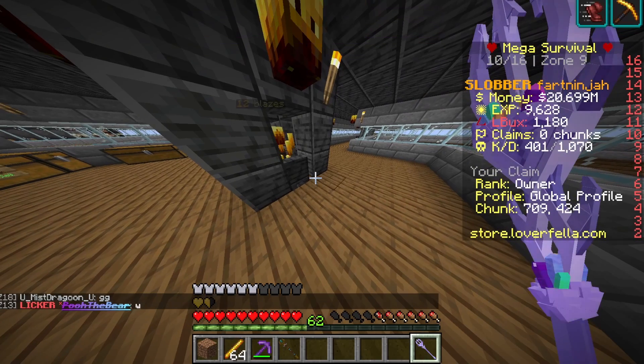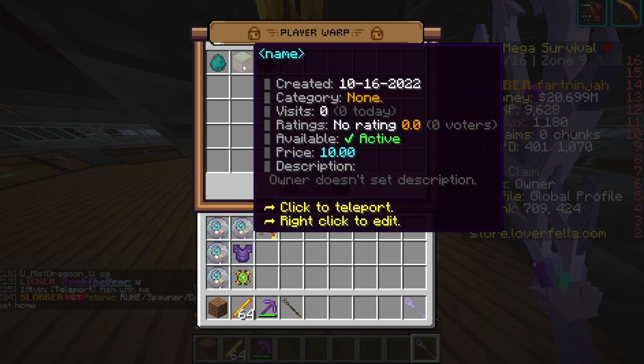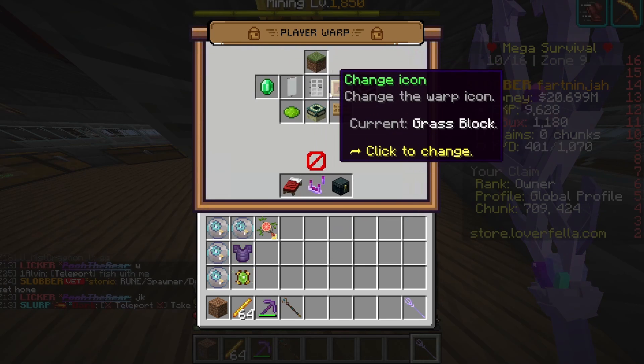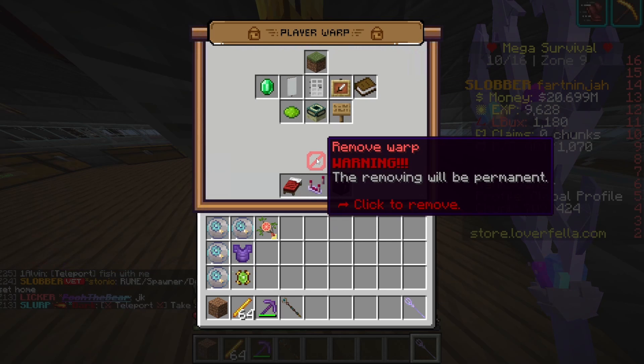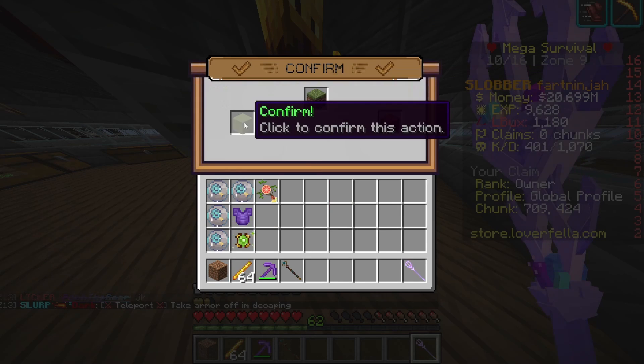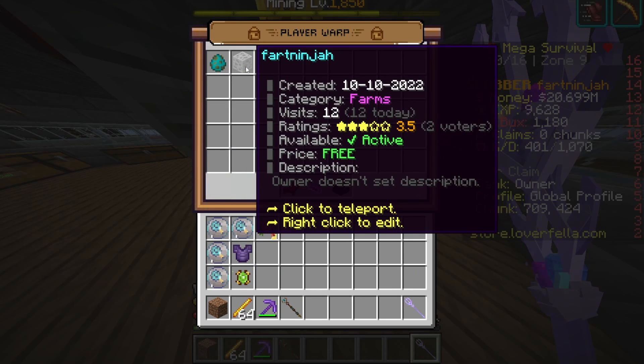If you click delete it will remove your pwarp. I'll show you with another pwarp - this one has no name, it's ten dollars, it's pretty bad. So we left click on it and now click delete pwarp. Make sure it's the right one and confirm. So now I only have two pwarps, I no longer have three. That is how you delete pwarps.